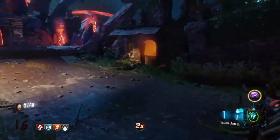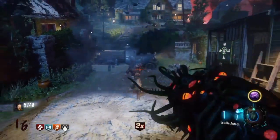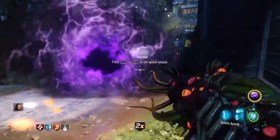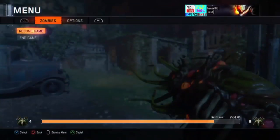The only way you might die is from Margwas or boss zombies, but you're not going to die to regular zombies using this thing. It's so good. Best wonder weapon, infinite damage — it's the Apothicon Servant. Nothing else beats it. Best wonder weapon in all of Call of Duty Zombies history. It greatly deserves the number 1 spot.